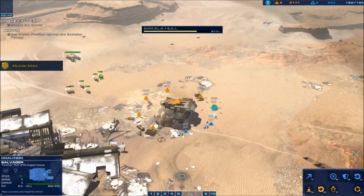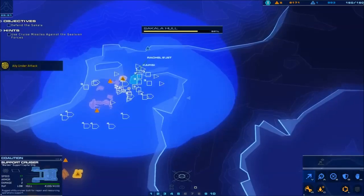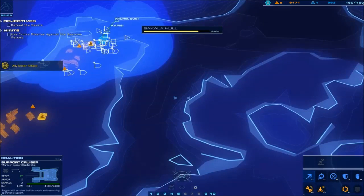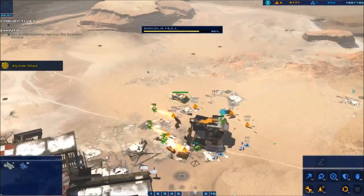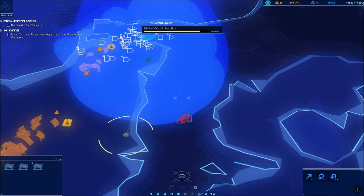You have a pretty high chance of getting an artifact here. Go ahead and harvest that. Get some of these guys on our use. At this point, these guys are sending a wave of cruisers and other ships to intercept you up here. You want to use your cruise missile on them.